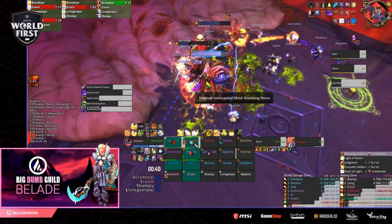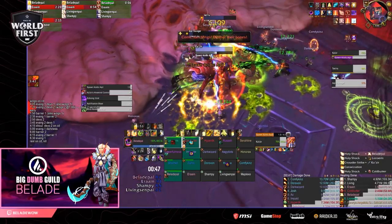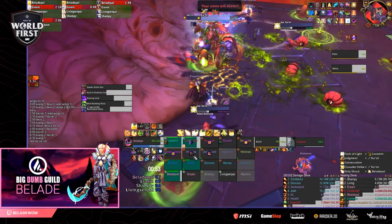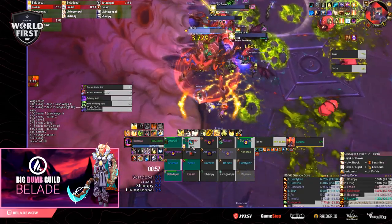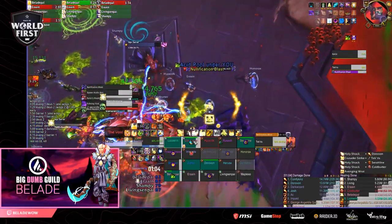One important note is that the boss does the control swap on pull, meaning you'll need to pump massive HPS from the very start of the fight. Additionally, every 75 seconds the bosses spawn Cure Darters which will chain-cast Sonic Resonance, dealing massive AoE raid damage each time they cast. One way to reduce this damage is to crowd control the Darters by polymorphing them or using other CC.